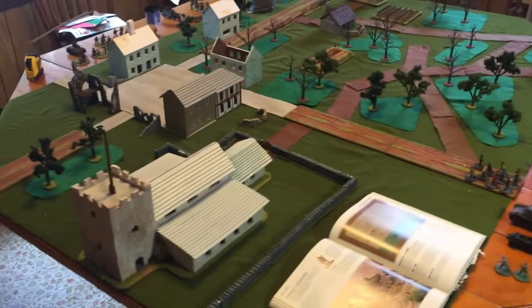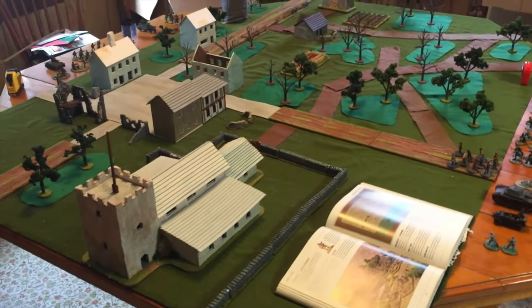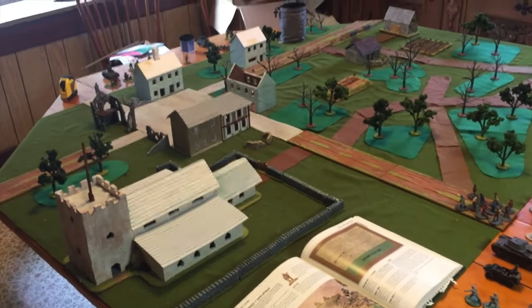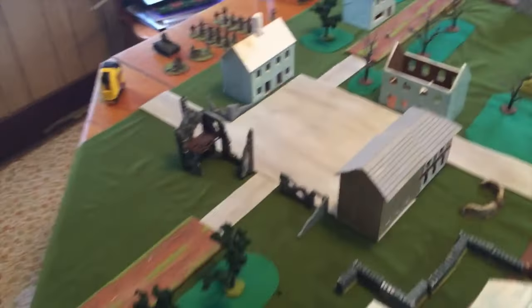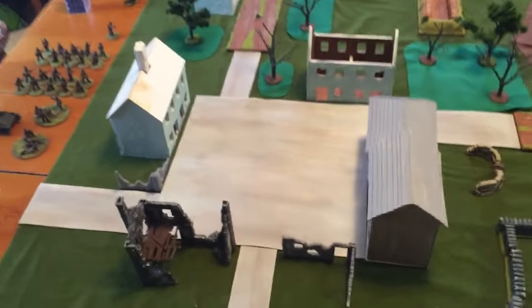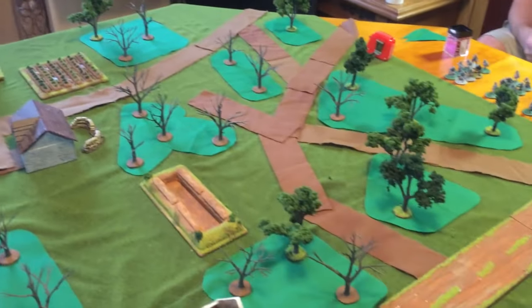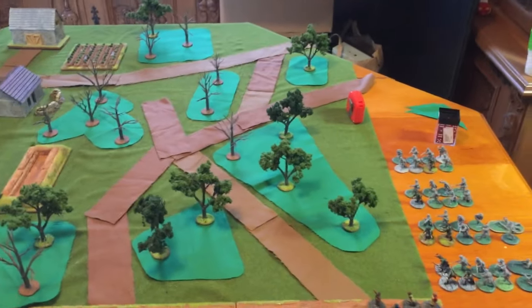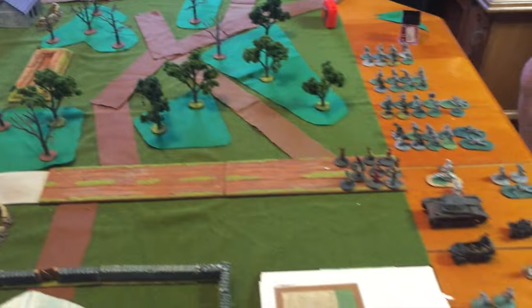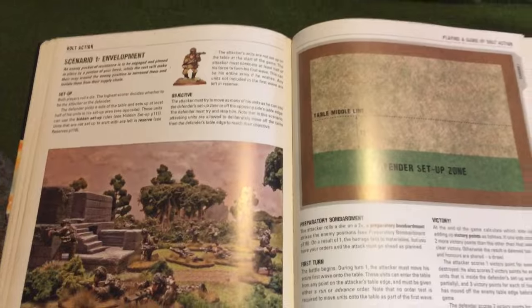Hi guys, welcome to another battle report. Today we've got Dan and Aidan with me. We're going to be having a go on a slightly different table layout. We have the churches coming out to play today — I didn't get the vicar but I probably should. We have the town square, some of it's been hit by some bombing. We've got a road that leads out to a little farm, some country lanes leading through some wooded area and a main road. We're going to be playing the scenario Envelopment and we'll be setting up shortly.